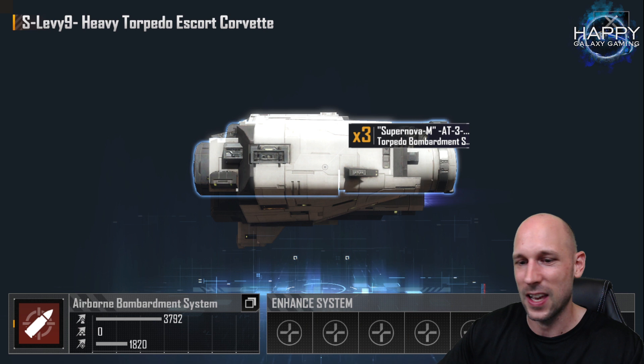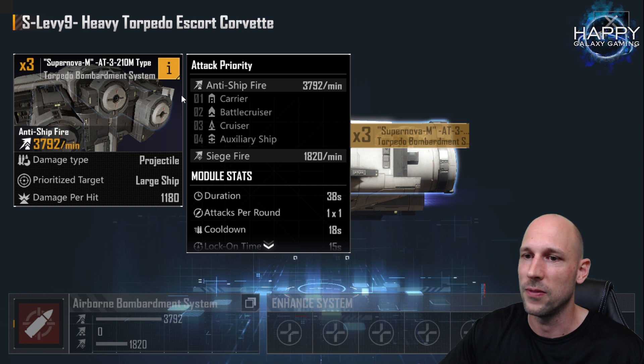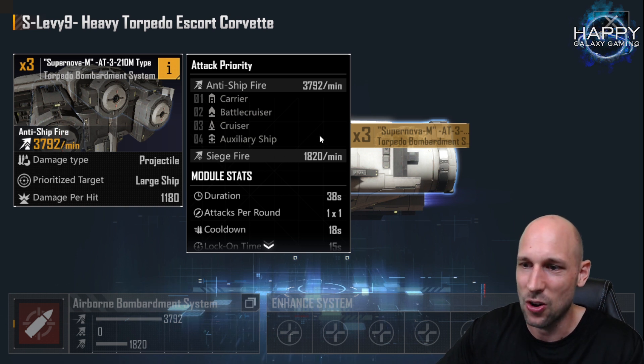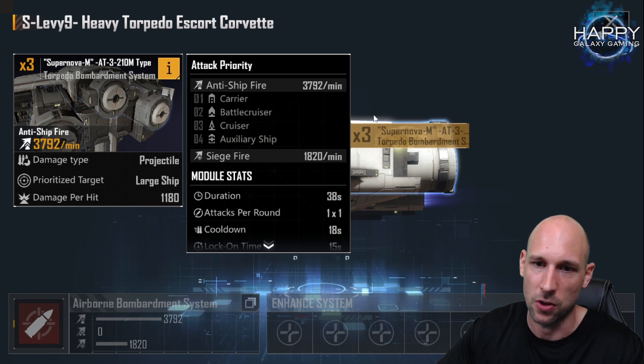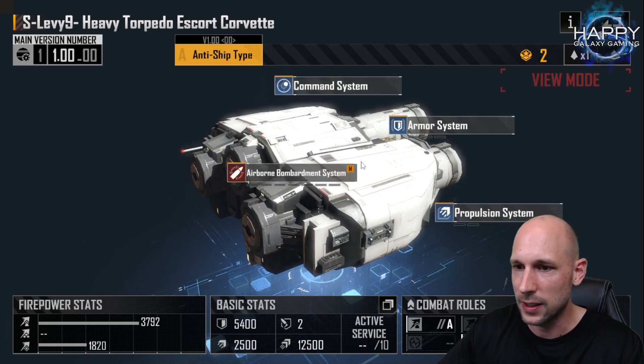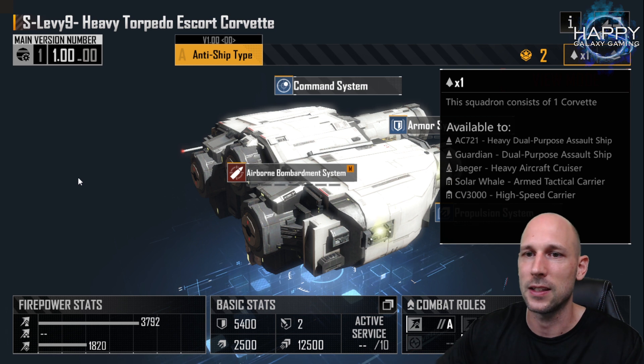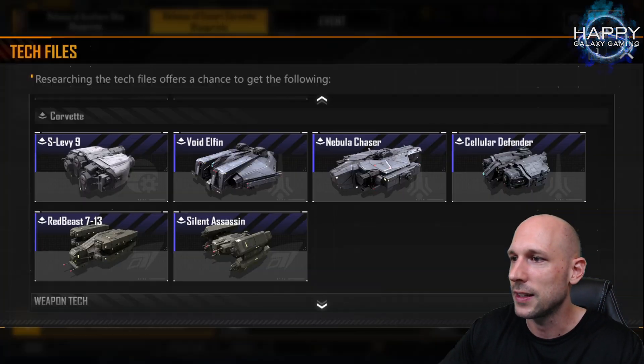Unfortunately I cannot yet say how much we can improve this. If we can easily skill down this system enhancement, it could be amazing because 1180 damage goes through most armor very easily. It first targets carriers, battle cruisers, cruisers, and then the new auxiliary ships. We also have a very high siege damage for this corvette. It can go on the AC 271 up to the Solar Veil and CV 3000, so there are no new mechanics preventing it from fitting into small ships — that's good to note.